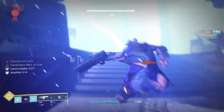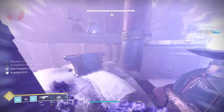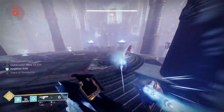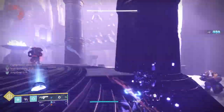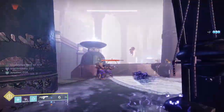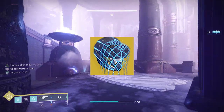So you already have a build that's going to allow you to do a lot of add clear, jolt targets, and get additional resistance. But what we're going to add is what makes Void Hunter so popular — invisibility is just incredibly powerful in PvE content. If you add Assassin's Cowl to this, it actually allows you to bring that to your Arc Hunter.